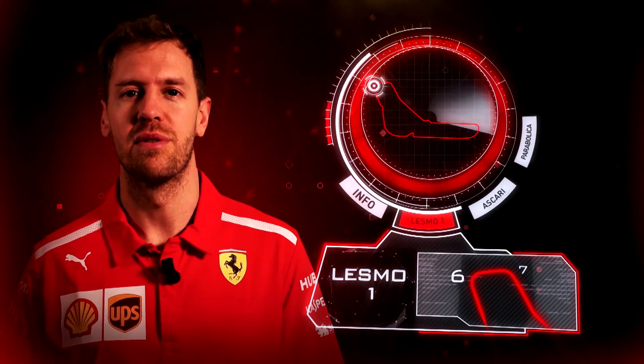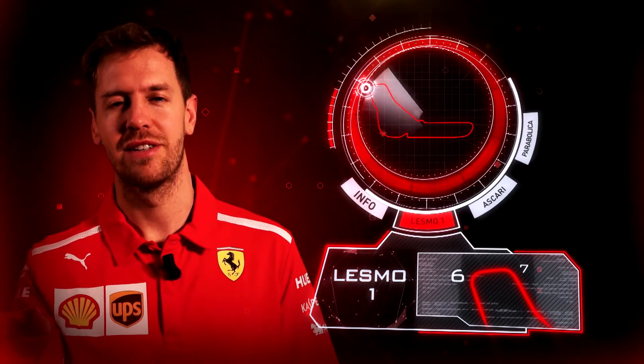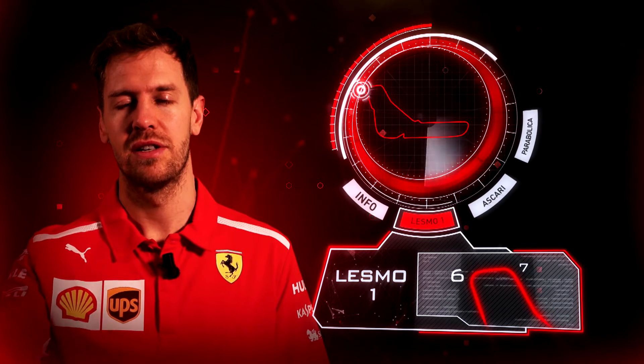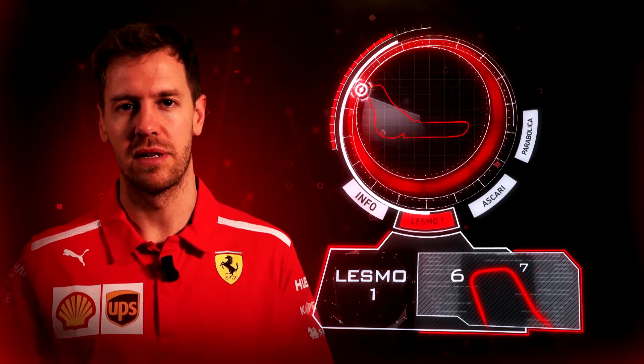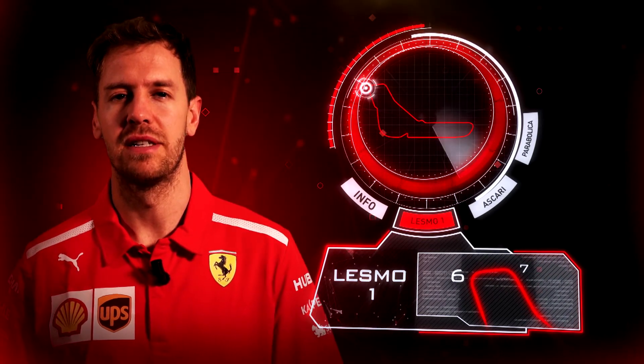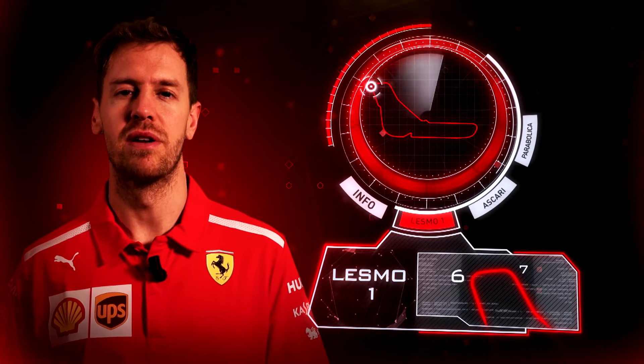Lesmo 1 — I think it's one of the nicest corners all season. It's slightly banked so you can really push and be aggressive. Quite difficult to see, so it's a bit of a blind apex because the guardrail sits quite close to the apex kerb. But it's really fast — 4th or 5th gear — and if you get it right it gives you a really good feeling.